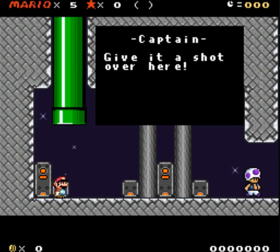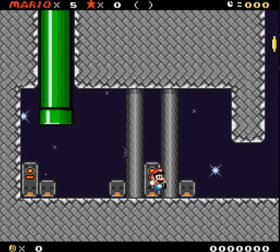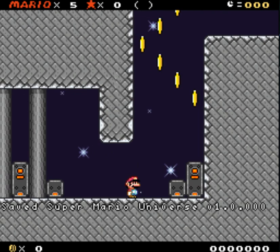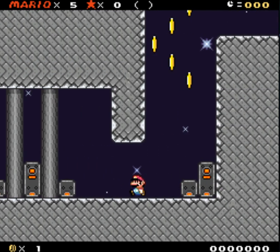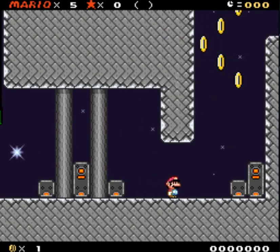Press B while sliding down a wall to jump off of it. Give it a shot over here. Okay, I can do that. Now it looks like we have a wall jump, which is fine. Do I remember how to save? That's the save and I'm guessing this is the load. My other triggers don't do anything.